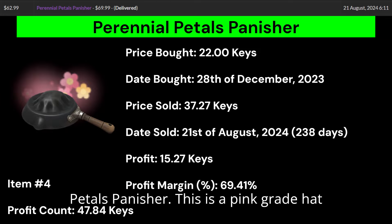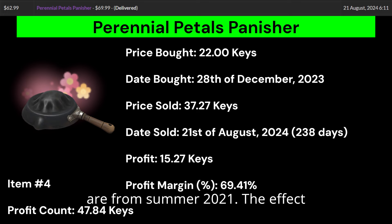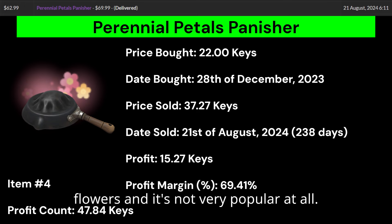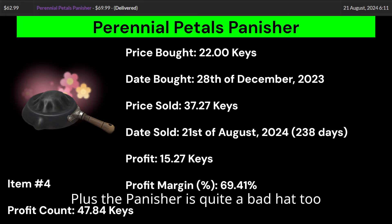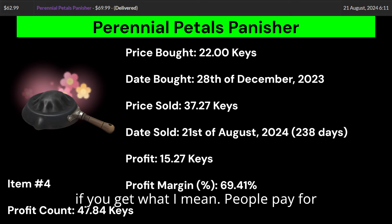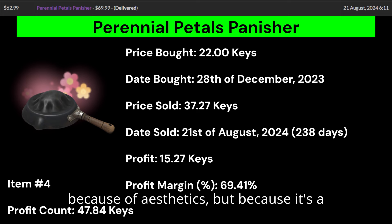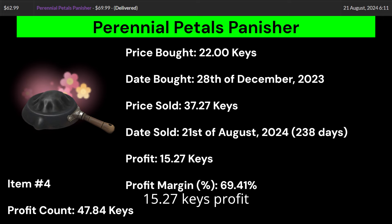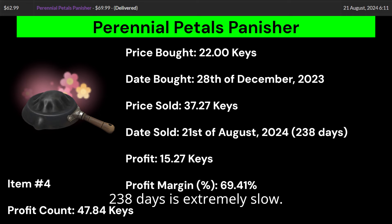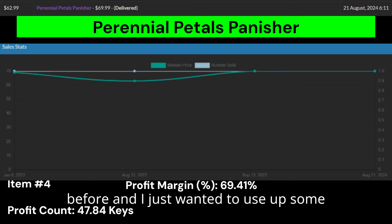Item number 4 is a Perennial Petals Panisher. This is a pink Assassin grade hat for Soldier, and both the hat and effect are from Summer 2021. The effect Perennial Petals is quite underwhelming — just some glowing flowers, not very popular at all. The Panisher is a bad hat too because it's Assassin grade, making it more expensive yet not worth the price aesthetically. Nonetheless, 15.27 keys profit and a 69.41% profit margin are great, but 238 days is extremely slow. I only bought it because there were a few Marketplace sales in the $60 range and I wanted to use up some keys.